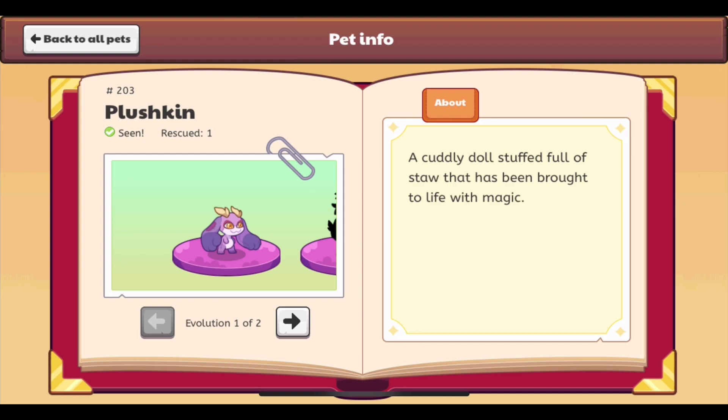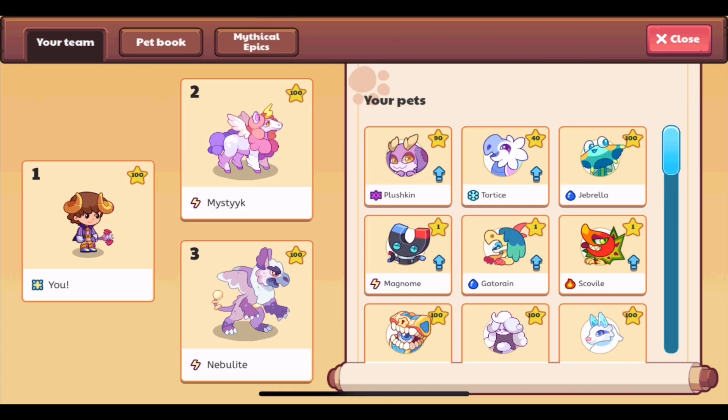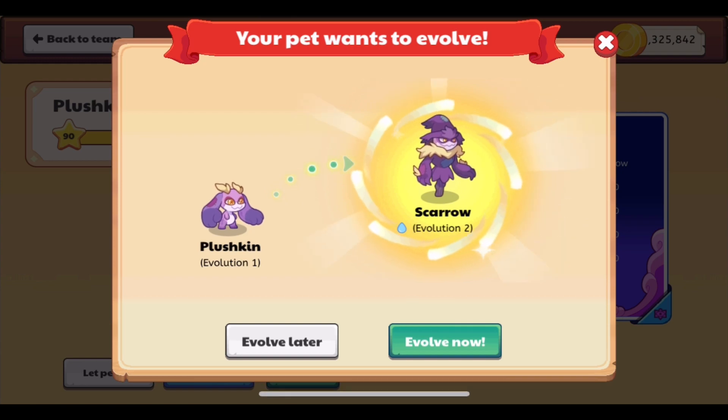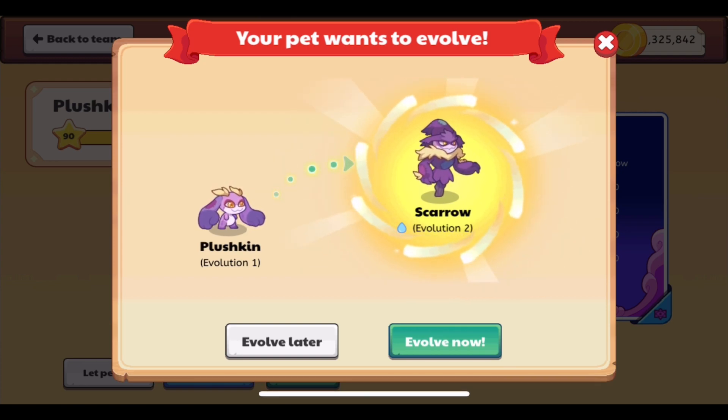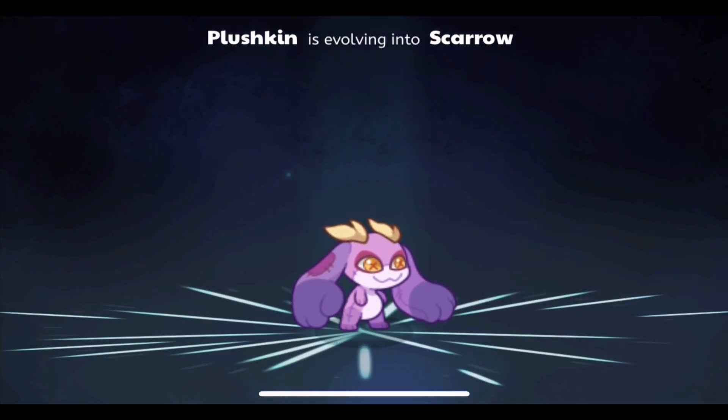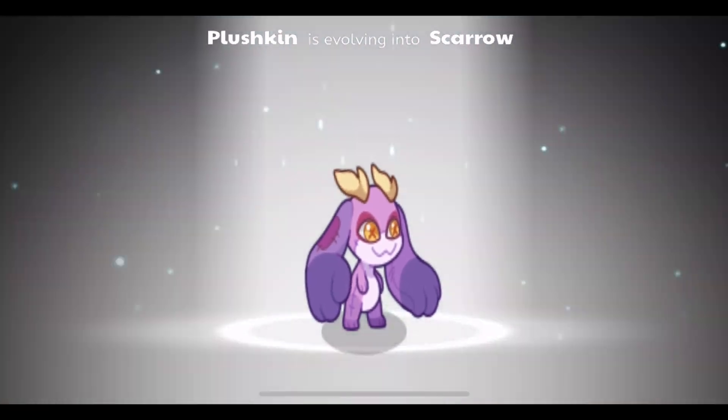This is Plushkin, and pet 204 is Scarrow, Plushkin's evolution. As you can see, we have the evolve button here because we are a member. If you are a member, you can evolve Plushkin into Scarrow.